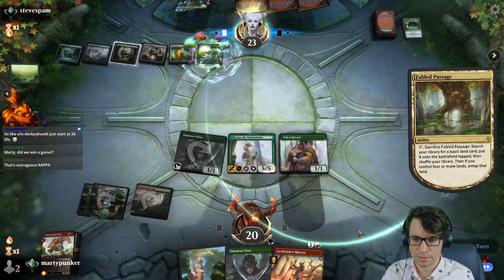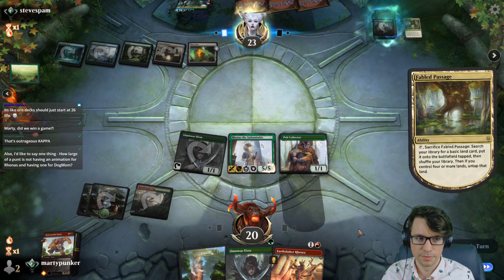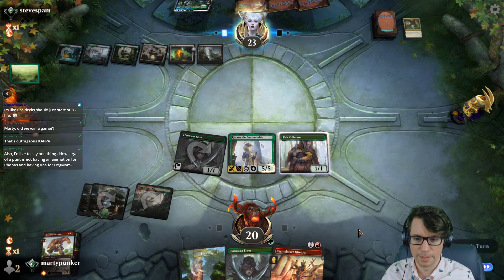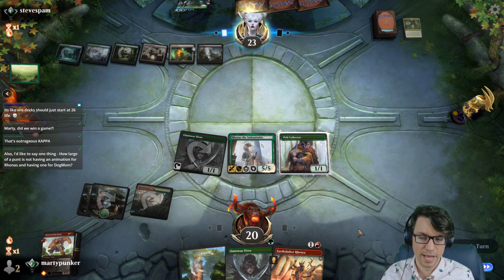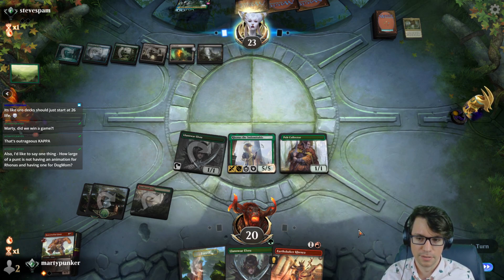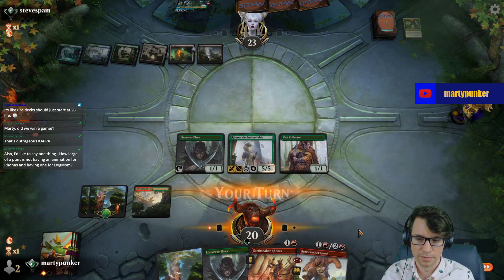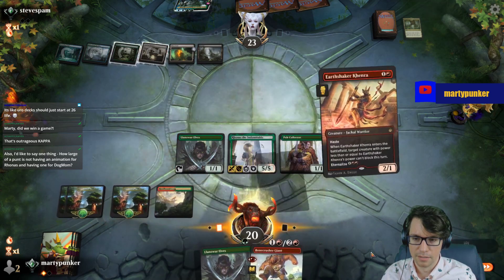We're going to have five mana next turn, which is both Bonecrusher and Earthshaker Kenra. It's a bummer not having an animation for — oh my gosh, right? The next deck I play is going to have a really sweet animation if we can get to it. I promise you that much, friend. You can take that to the bank.